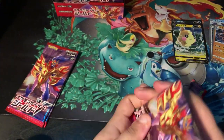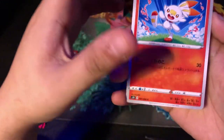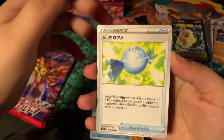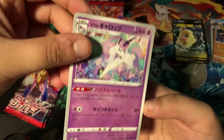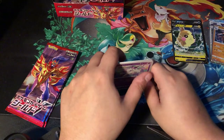Onward we go. I want a trainer, please. Okay — Skorupi. Pufferfish. Another Galarian Rapidash! Oh man, I wish it was holo — looks so cool, it'll look even better.